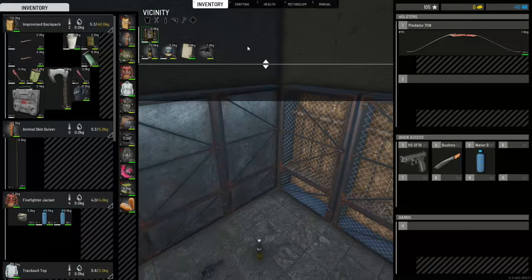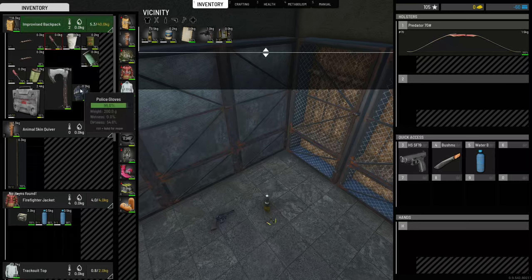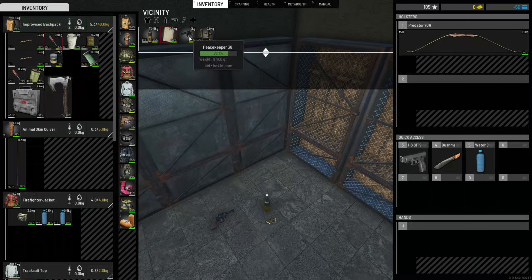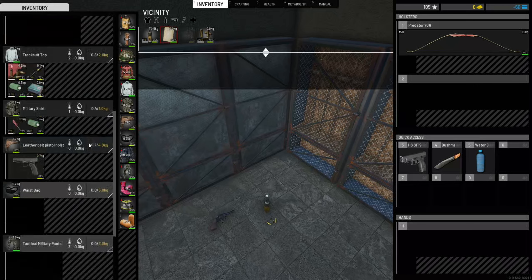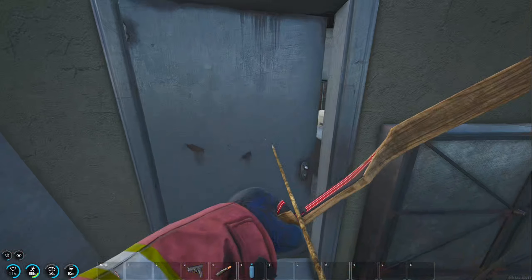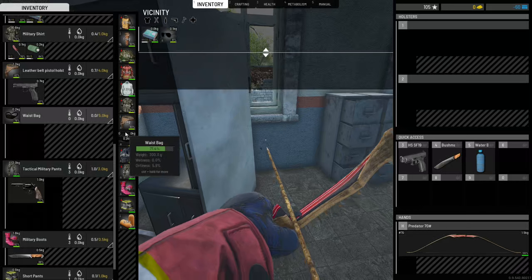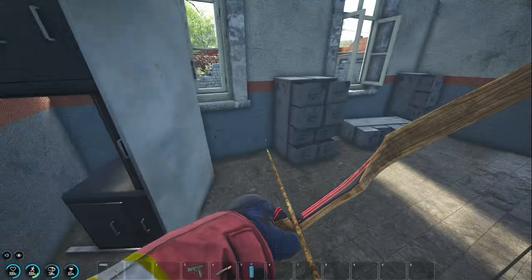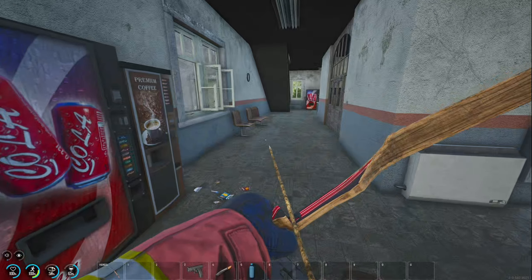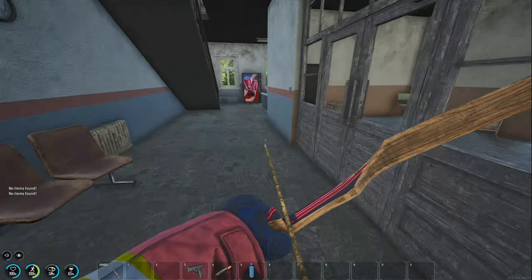A Peacekeeper, 45 ammo, and that's it. Let's equip these. That battery is taking up space. Tactical pants. I don't need the 45 right now. I have 20 out of 20. Oh, they already despawned — wow, that was fast. It despawned. What do we have here — AKs.